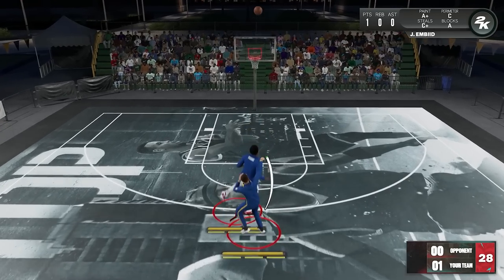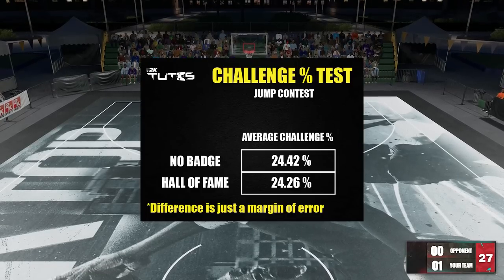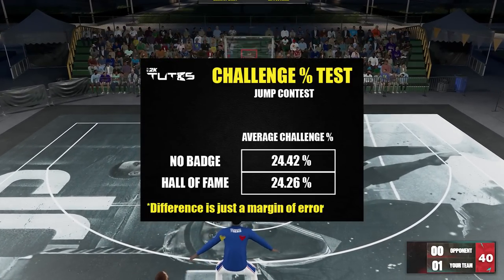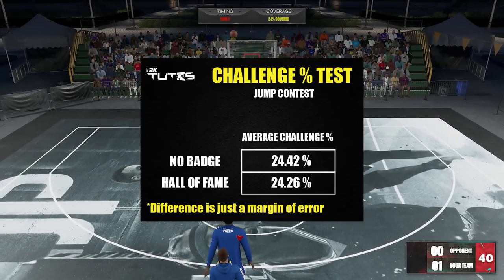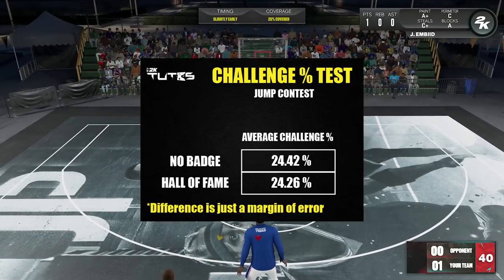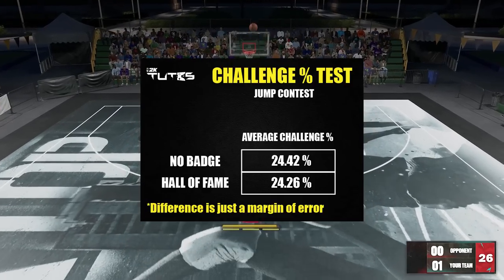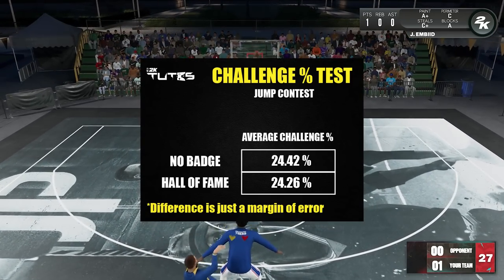Going back to outside shots: I tested no badge versus hall of fame on jump contest on a usual gap and it didn't show any reasonable difference. Both no badge and hall of fame were playing around 23–25% coverage. So I assume the boost on anchor badge for perimeter contest can only be felt when you actually touch the ball, which makes sense because that's the only time the badge activates.